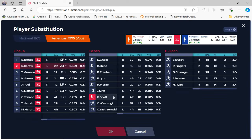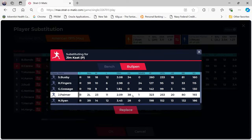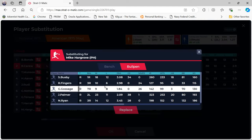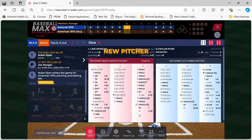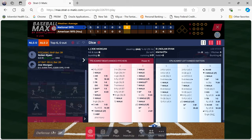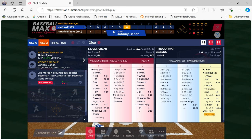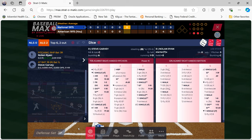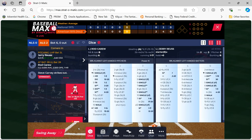Ryan deals to Joe Morgan — ground ball to second base, he's out, one down. Johnny Bench steps up — strikeout, Nolan Ryan known for his strikeouts, the all-time strikeout leader. He strikes out Steve Garvey too. The National League gets no runs in the sixth. American League leading 2-0.